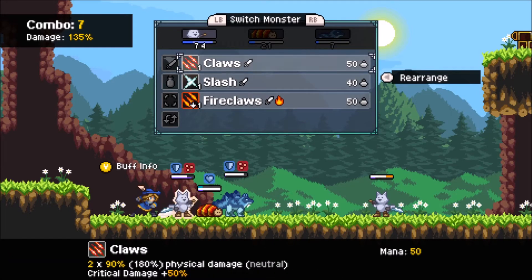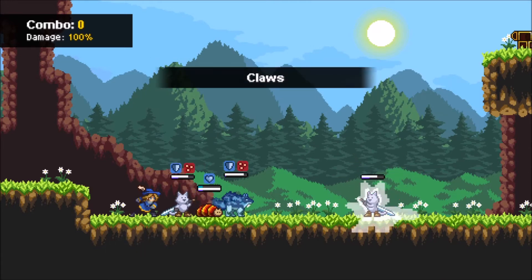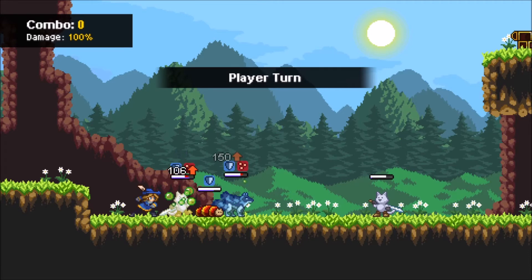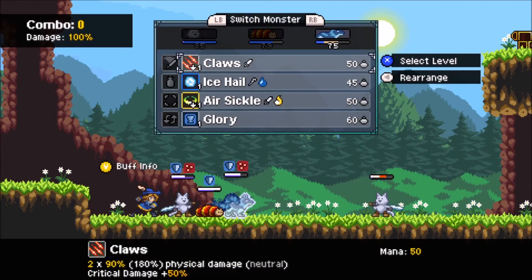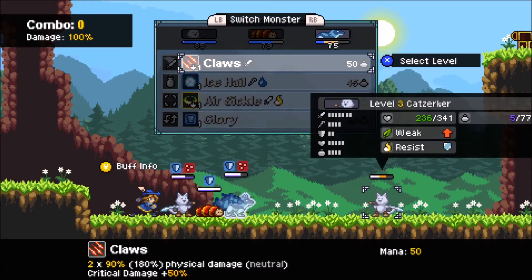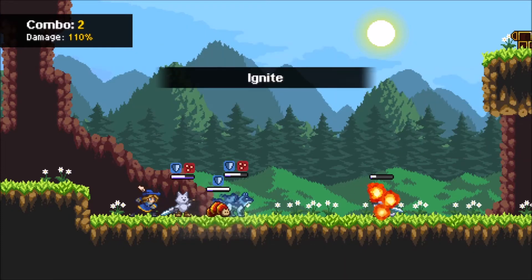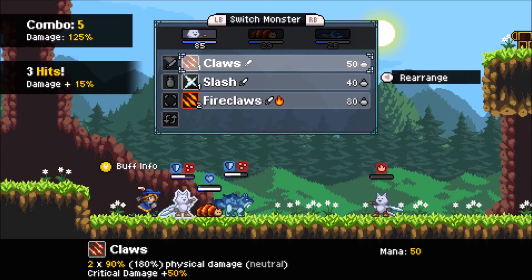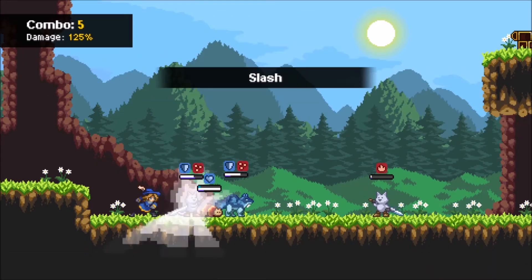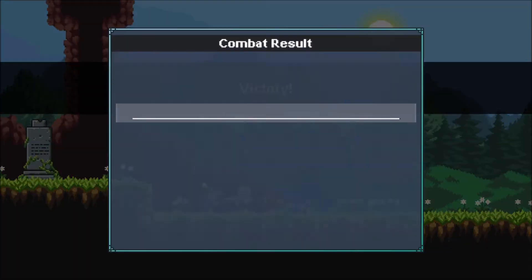Each creature can also be given a weapon and up to three accessories. These accessories will buff health, defense, crit chance, or what have you, and the weapons do much the same thing. You can even feed them food to give them buffs — I think it's the last three food items they've eaten that are the buffs they retain. So if you don't like that third buff, you can eat a fourth food and get rid of it. There's a lot of different ways to customize these creatures.